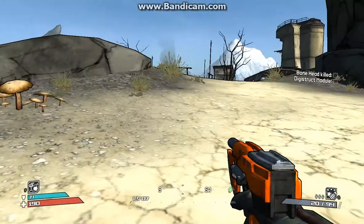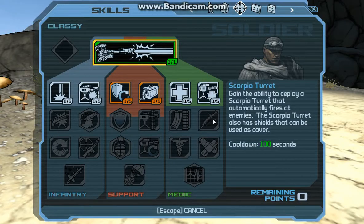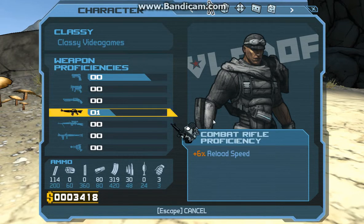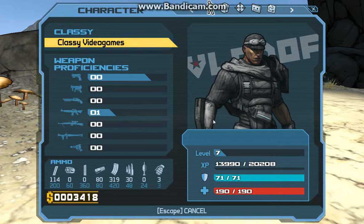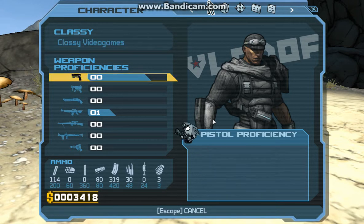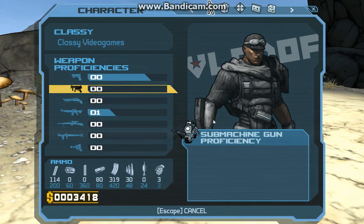Speaking of the menu, let me just take a little bit here and kind of go over this. So this page is your general stats and things. If you look up at the top where it says my name, you'll see general experience, shield, and health and things like that. If you go down, you'll see your weapon proficiencies, which is how good you are with a weapon of a certain type, and it goes up as you use a weapon.